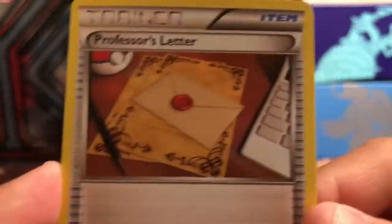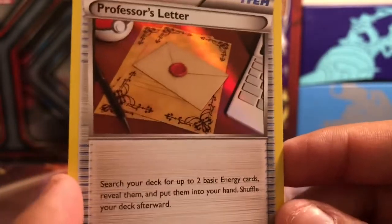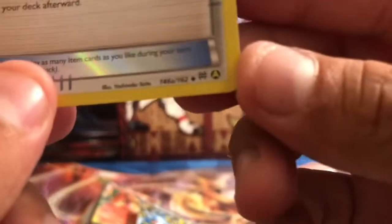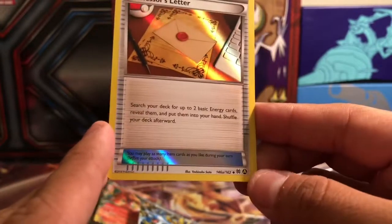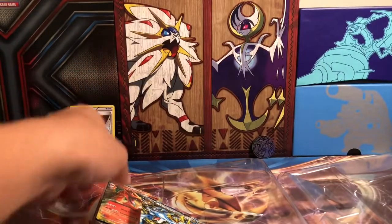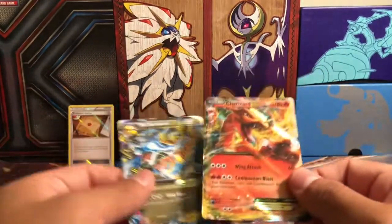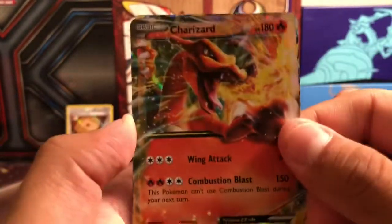Let's take a look at the Alternate Art Professor's Letter. This was a really good card back in the day — search your deck for up to two basic energies, reveal them, put them into your hand and shuffle your deck afterward. We know it's an Alternate Art because it's got that A circle, but sadly it is out of rotation. Breakthrough was the last time it came out, and Breakthrough has since been rotated since it's all Sun and Moon stuff now.